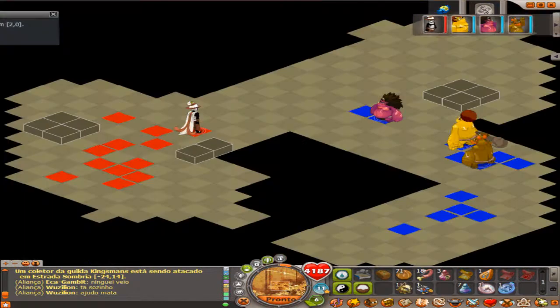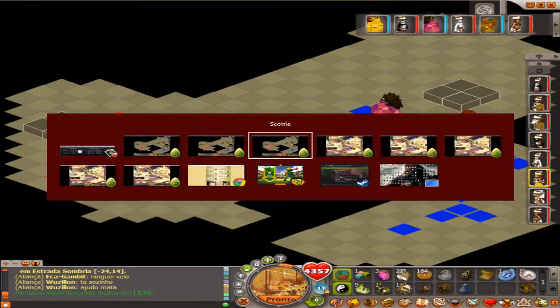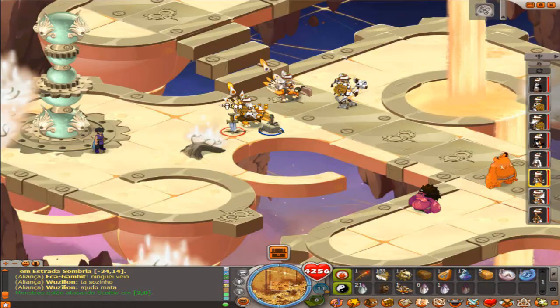Boas pessoal, bem-vindos a mais um vídeo de DOFs e hoje estamos aqui para mais um procurado. Agora é a vez do Huno da dimensão de Cellorium. É um procurado de nível 170, se não estou em erro.